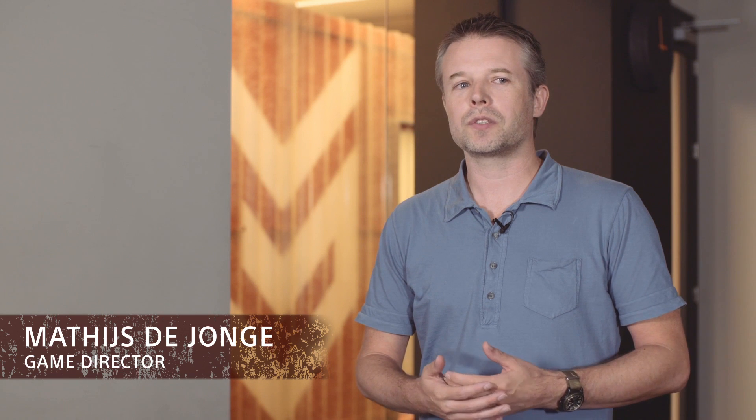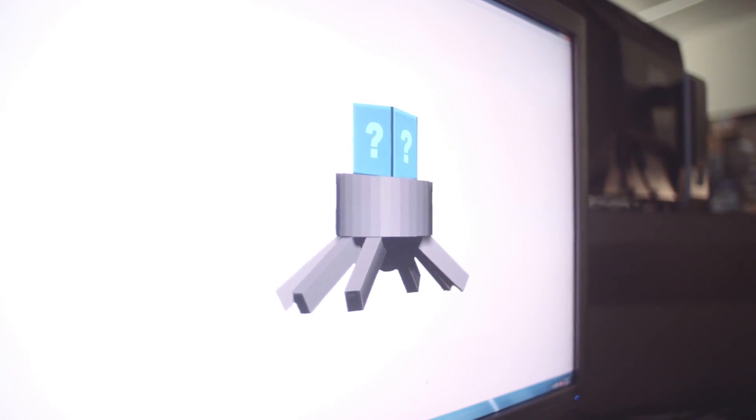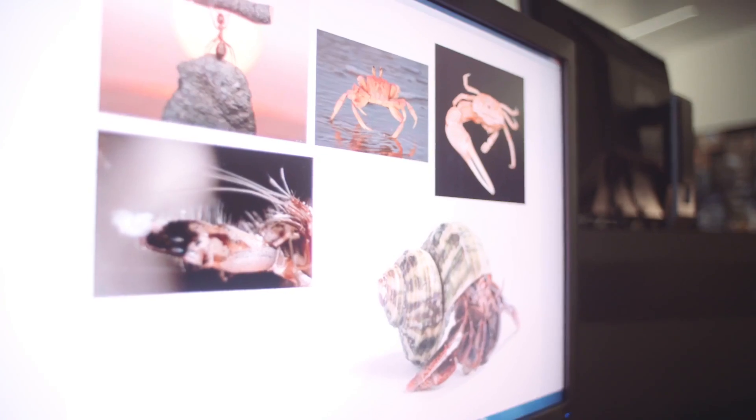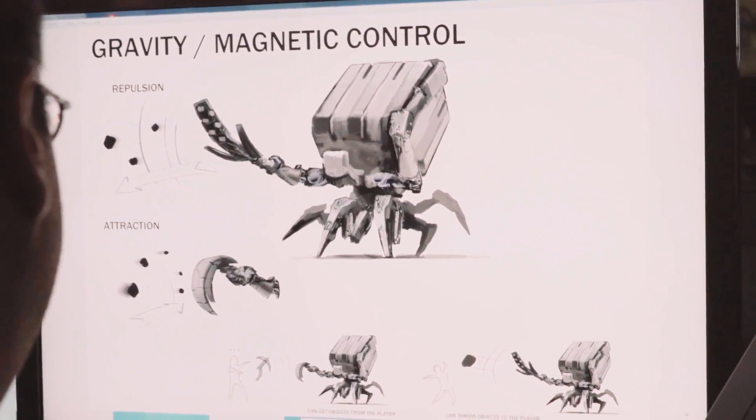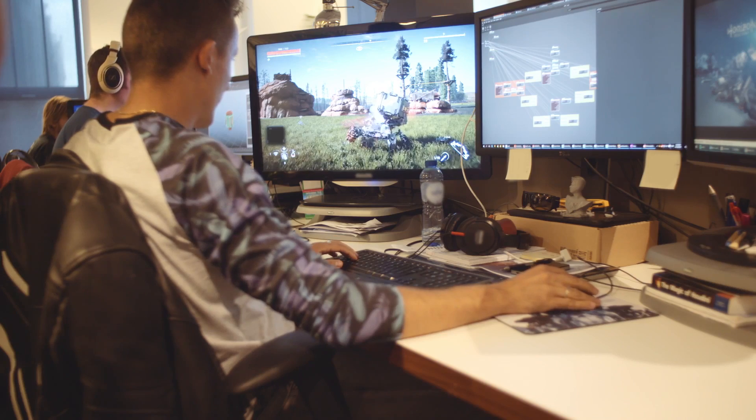We came up with lots of ideas for different animals that we wanted to recreate in the game, but at the same time we were looking for different opportunities for the player — maybe there should be a machine that has a lot of loot on them. What kind of machine would fit with that? So we came up with the Shell Walker. The Shell Walker is basically a walking treasure chest; it has this super valuable loot on its back. That's kind of where the idea originates.